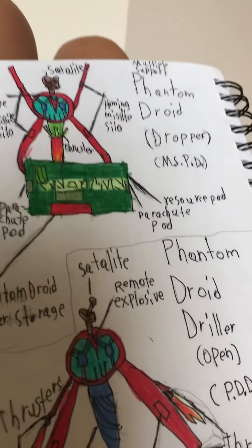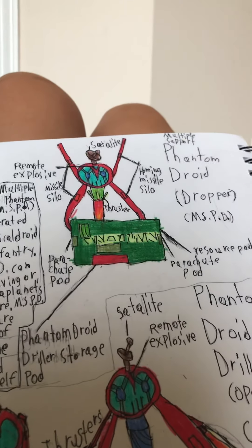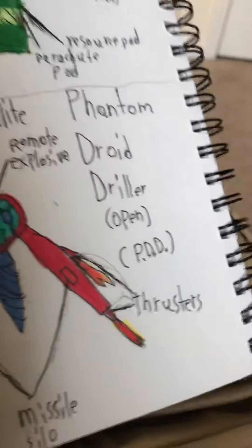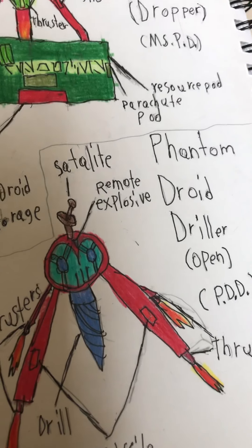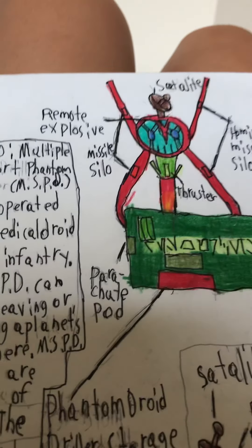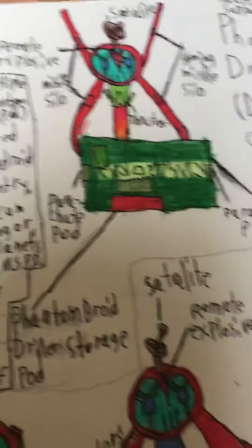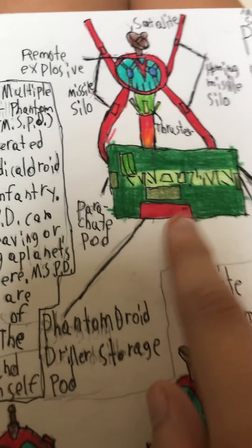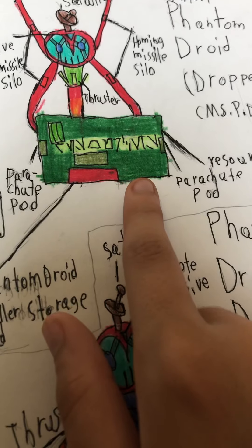I love this one — the MSPD, the Multiple Support Phantom Droid, and occasionally has the word 'dropper' in it. Basically there would be two forms, but there's also the PDD — the Phantom Droid Driller. This is the open form and this is the closed form. He has a remote explosive in his head, so in case he gets captured, he can just self-destruct. Also Homing Missile Silos, Missile Silos, a Satellite, and Thrusters. This says 'Resources' in the language, I think.